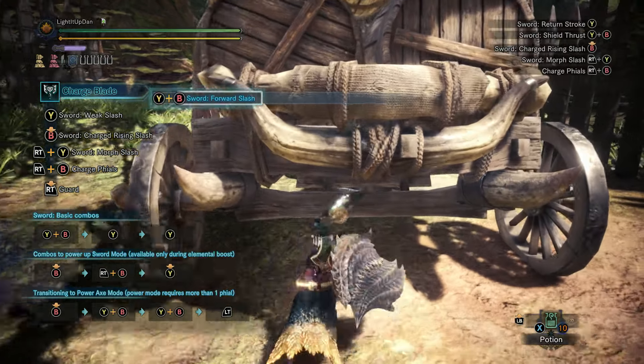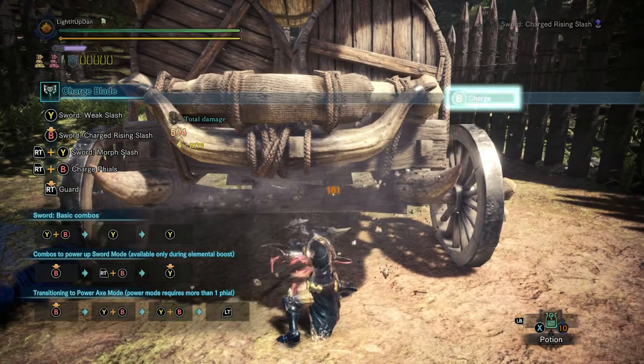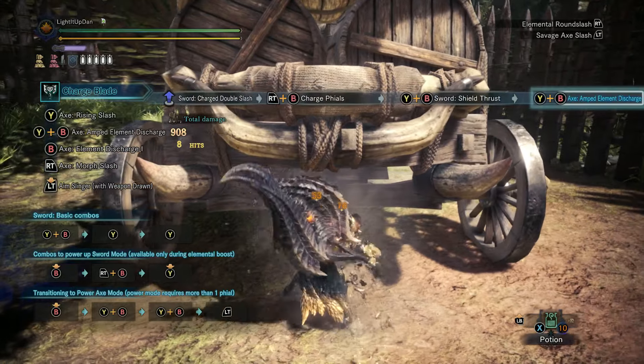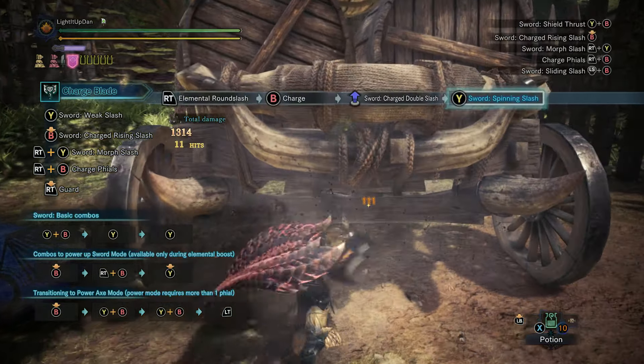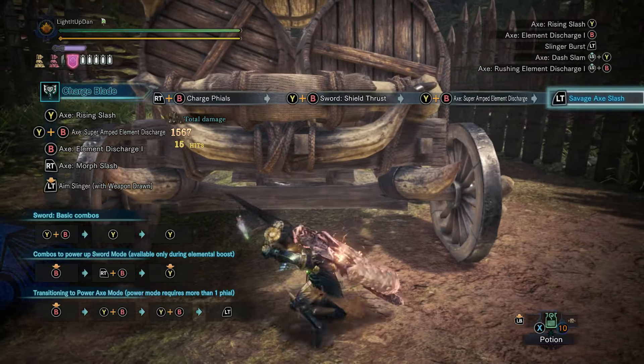Getting into Savage Axe mode is simple enough. First, you need to build up Charge with your weapon, achieved by landing your sword and board hits, and primarily by doing the charged double slash attack. Once you've built up that reddy orange charge — the one after yellow — you can then charge your phials and get all five loaded up.